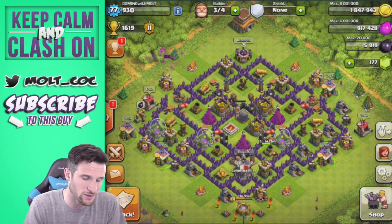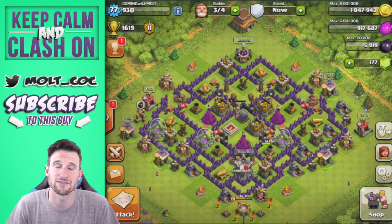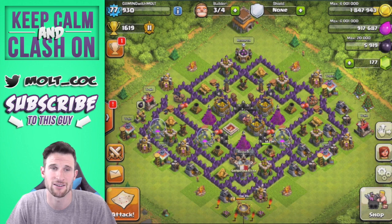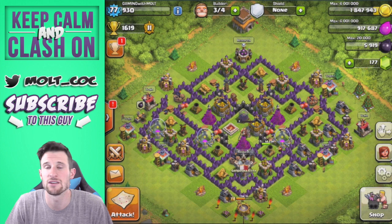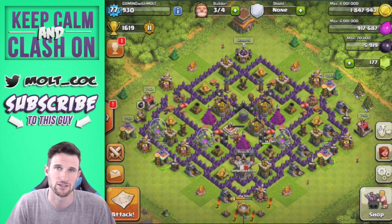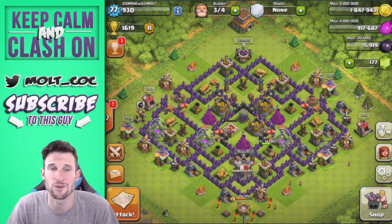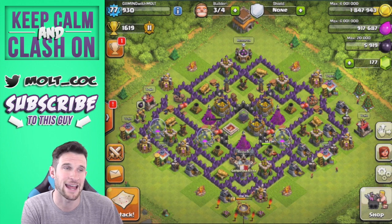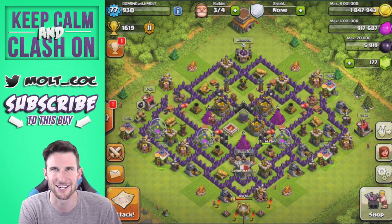That's going to be it for this episode, guys. I hope you enjoyed - these are just some of my favorite and most effective attack strategies for lower levels. You can do these on Town Hall 7 and Town Hall 6 as well, because the troops aren't that hard to get. Definitely try them out, tweak the numbers a little bit to make it work for you. I hope you learned a lot and as always, keep calm and clash on! I'll see you guys later, peace!